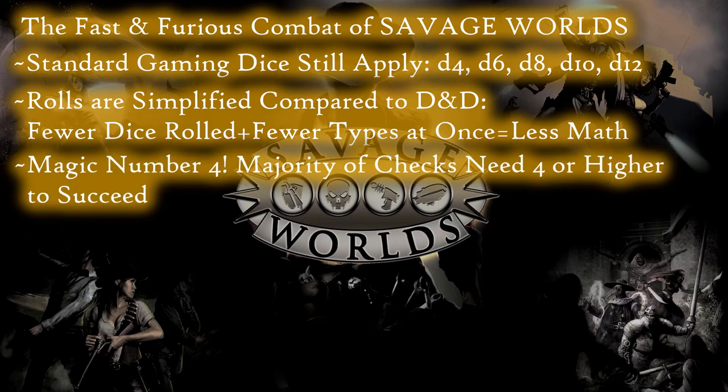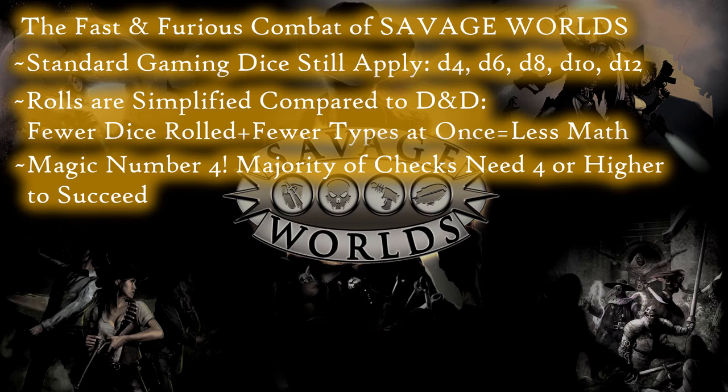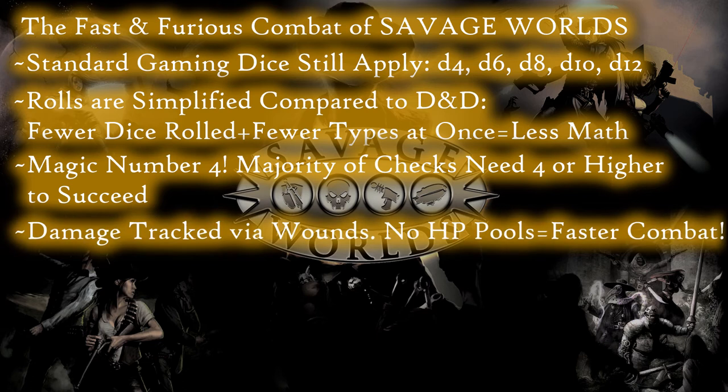This math is then further reduced by universalizing the majority of the target numbers you're looking for. Generally speaking, and with very few exceptions, the magic number that you are looking to hit is 4. Damage is also calculated differently in Savage Worlds from D&D and Pathfinder — you don't have the HP pools that those games are so well known for. Instead, characters can accrue up to 3 wounds, and once 3 wounds are received, the character dies.